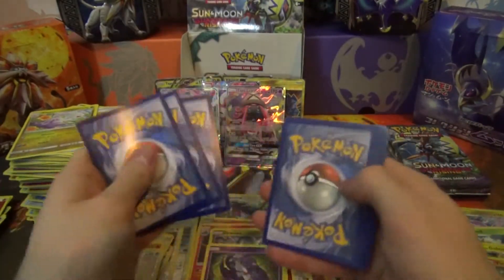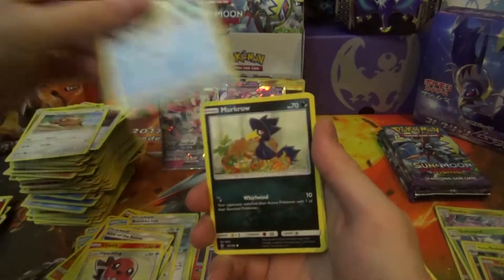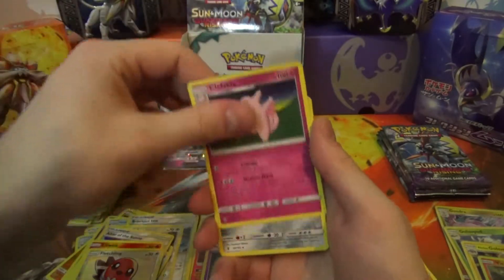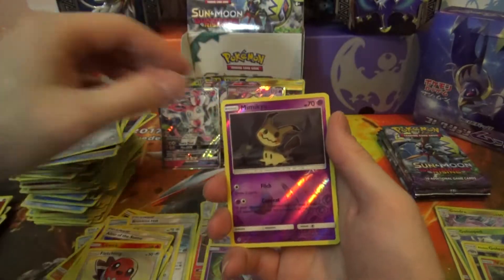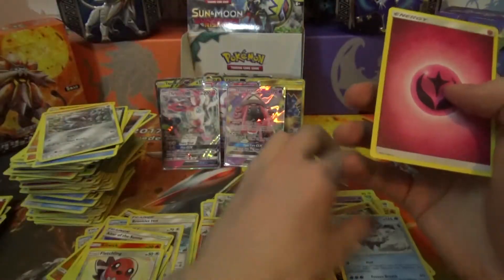Next pack: Parra, Snorunt, Murkrow, Salandit, Rugroth, Gliscor, Clefable, Metang, Mimikyu Reverse Rare, and a Vanilluxe Regular Rare.